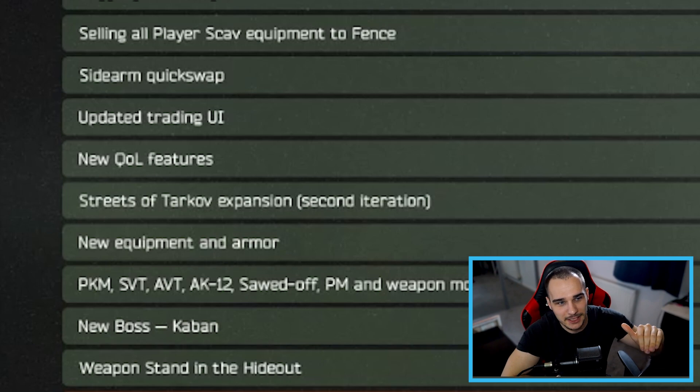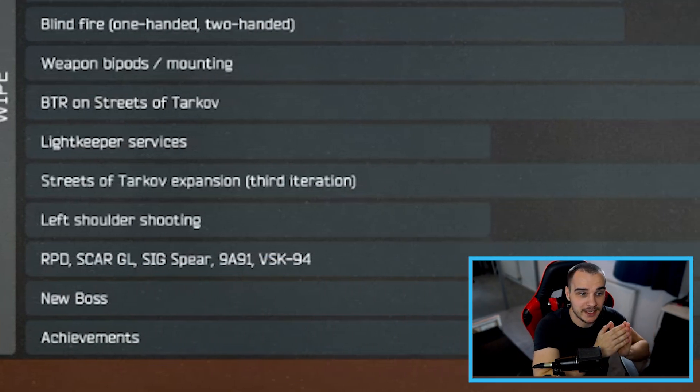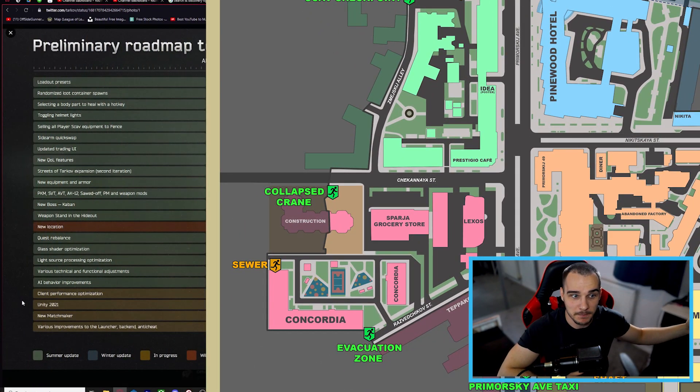The biggest thing coming in the next patch is the new Streets of Tarkov expansion. It's either going to double the size of Streets, or segment it into two sections — we get another half now and another half in December. We know it's going to be on the northern side, expanding off the main road at the top where the snipers are and wrapping around down to the apartment buildings at the bottom. Streets is already the best map in the game — doubling that and increasing the player count is going to be a massive update.